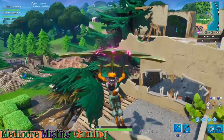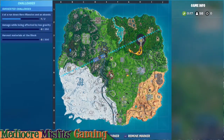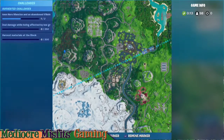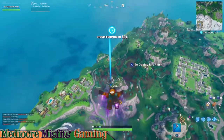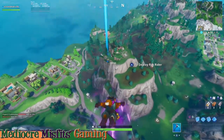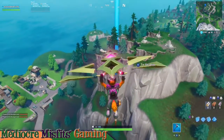It is on the east coast, just north of the racetrack. As for the villain hideout, you're going to find it closer to the west coast, just near Snobby Shores, located on this nice mountainside.